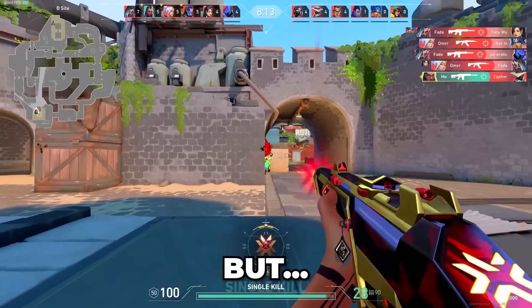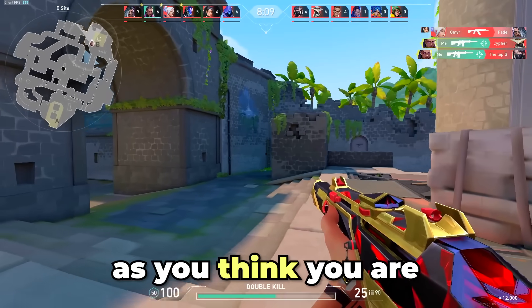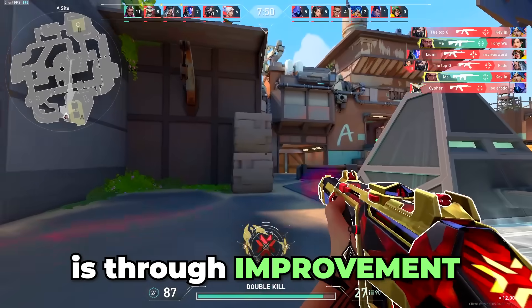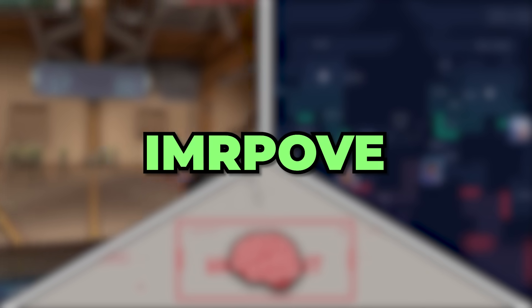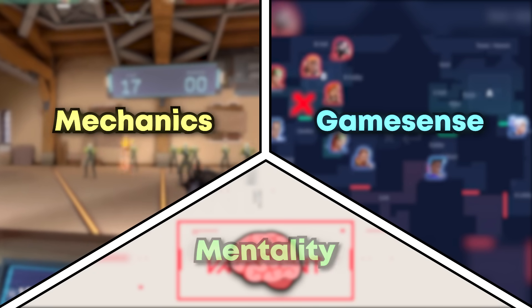This might trigger some people, but the reality is that you're not the rank you want to be because you are not as good as you think you are. You need to drop your ego, because the only way to rank up is through improvement. More specifically, you want to proportionally improve at the three main aspects of Valorant: your mechanics, your game sense, and your mentality.